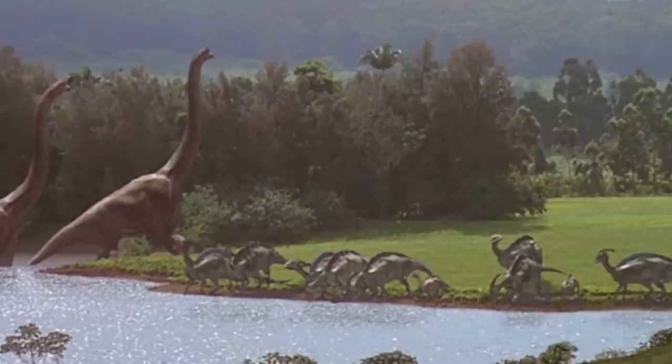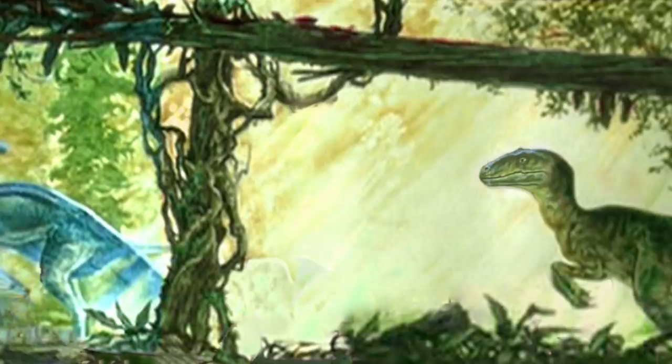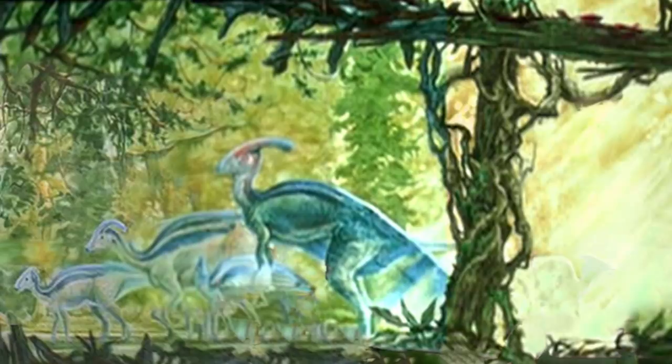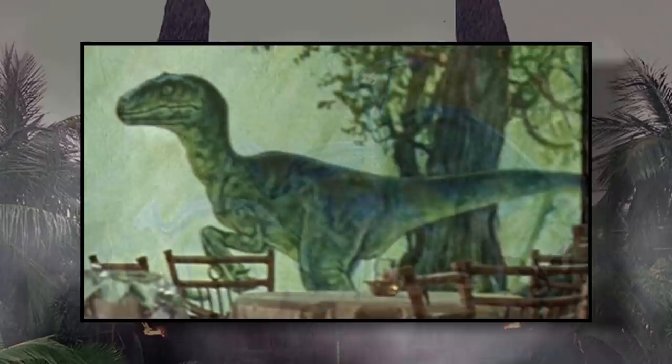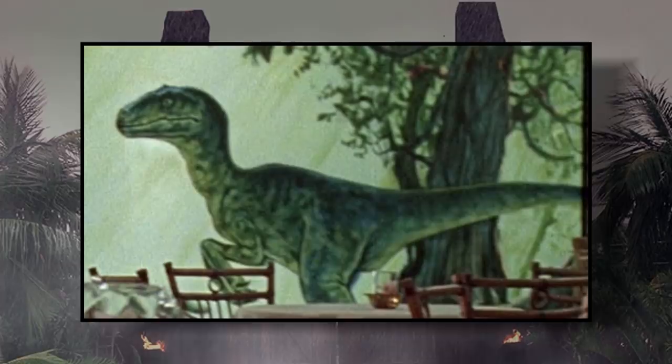Later in the same film, we're shown the Jurassic Park mural within the Visitor Center. This piece of art features two separate species of the dinosaur: Parasaurolophus walkiri, which is seen in the films, and John Ostrom's short-crested variation, which isn't. Here, we see a bright blue coloration for one animal and a muted tannish color for the other. Since the never-before-seen bright green Velociraptor is present in the same painting, it's believed that this mural is simply an artist's rendition.